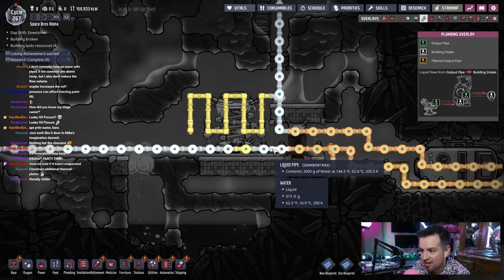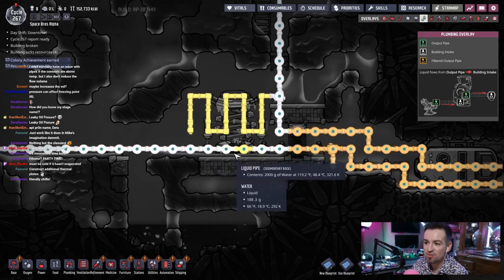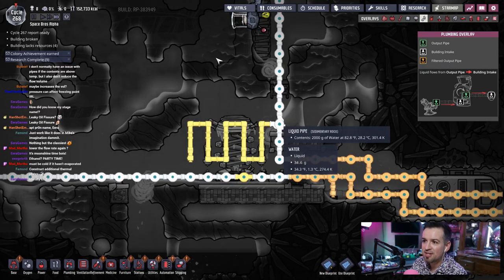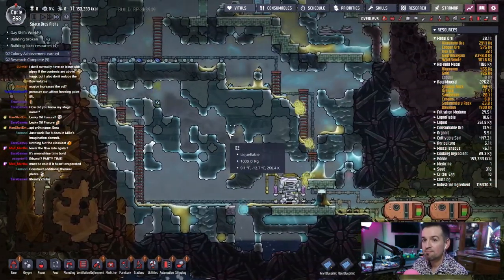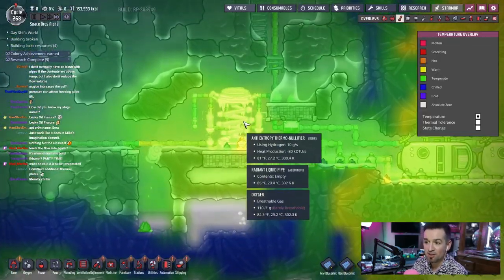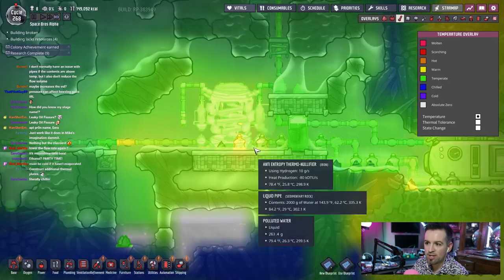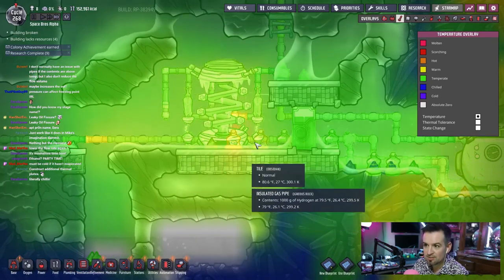So the water goes in at 144 degrees, comes out the other side at 100 degrees. It loses 50 degrees from this one thing. Now how's it do up here? Wow, that dropped fast. I wonder if that's going to introduce damage now. Nope. Looks like we're good. And it's already actually warmed up because of the heat exchange here. I wonder if there's a balance it's going to find. I can't imagine that one single pipe is actually going to destroy this whole thing.